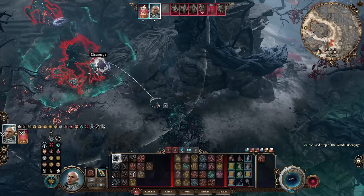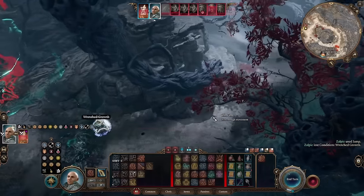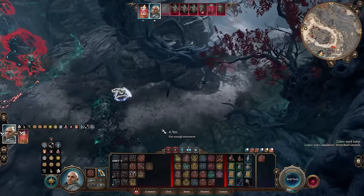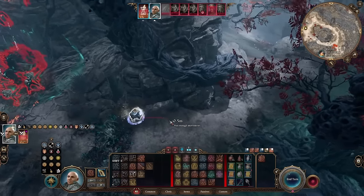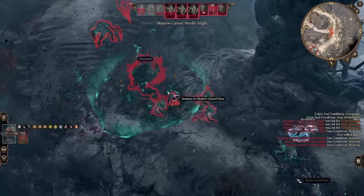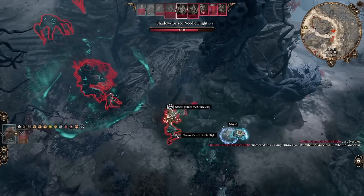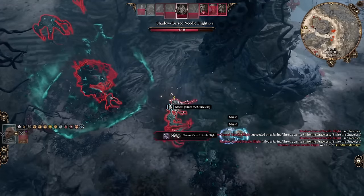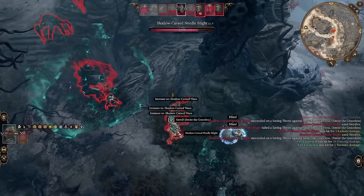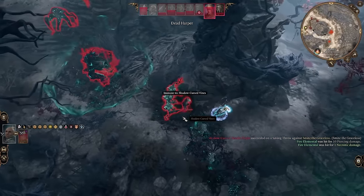Other options were a misty step scroll, which would have got me a little further away and can be used by anyone. I'm using the helmet that counter-attacks when they miss you, dealing divine damage, but I've been watching the needles' health and trying to make sure I don't leave them on very low health so they can trigger chain reactions on their turn.